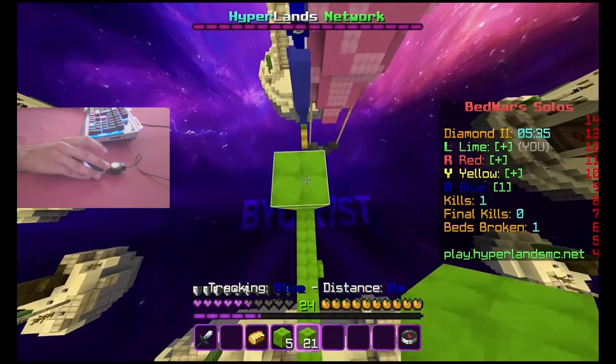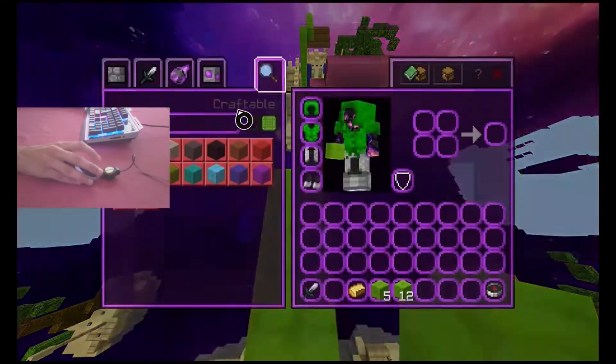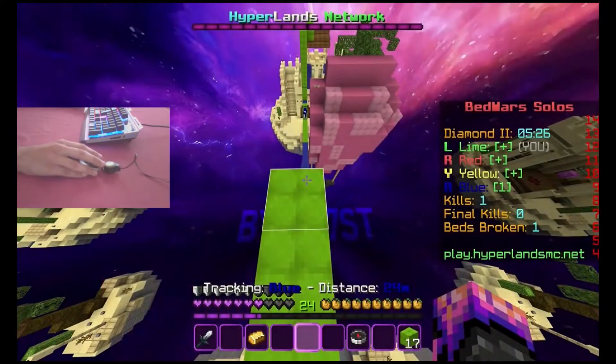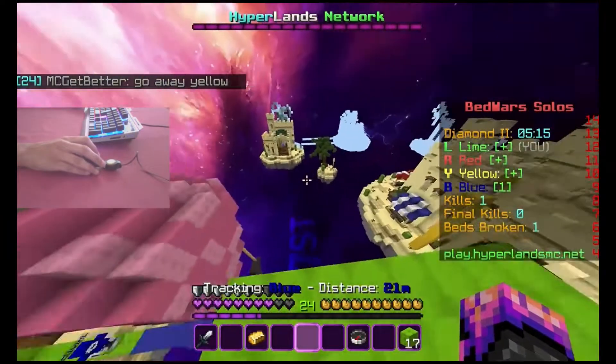I think I'm gonna get the jump on him. I need to get the high ground and then I can jump scare him or something. I think there's another team nearby, or they're getting my bed. Yellow's nearby.